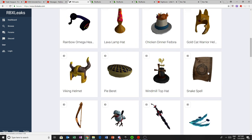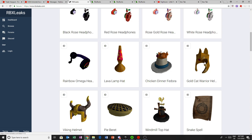The Windmill Top Hat probably like 150 to 200 Robux, not timed, or maybe 25 Robux timed. The Viking Helmet probably like 1000 Robux — not timed, or it could even be unlimited. The Golden Cat Warrior: 250, not timed.